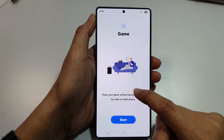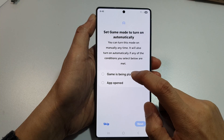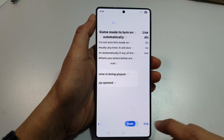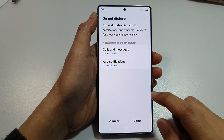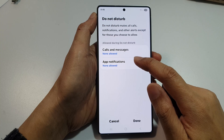Next, we will go through the setup process. So tap on the Start button. Here, select 'Game is being played' and then tap on Next. After that, select Do Not Disturb, and here make sure calls and messages are set to None.